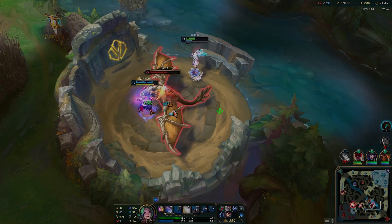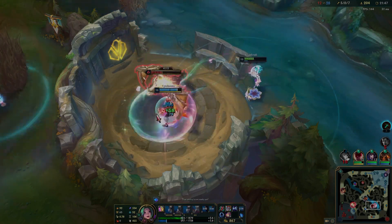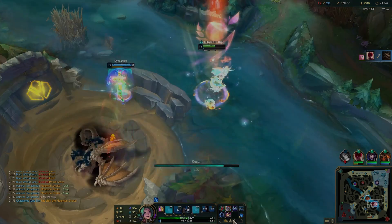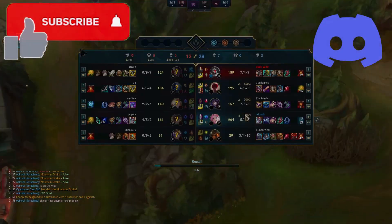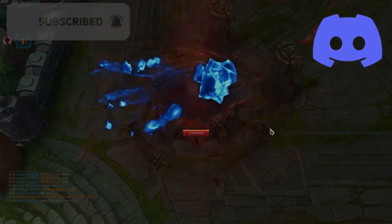Dragon goes down and honestly this game has been pretty good. We went 5-0-7, 204 CS, almost a 10 CS per minute game. This is honestly almost a perfect game of Seraphine. Yes, we made a few mistakes, but that's all it is. However, the enemy surrenders right about now and we can't really do anything about it. Thanks guys for watching — like, comment, subscribe, and let me know what you think about Seraphine bot lane. See you later, bye bye.